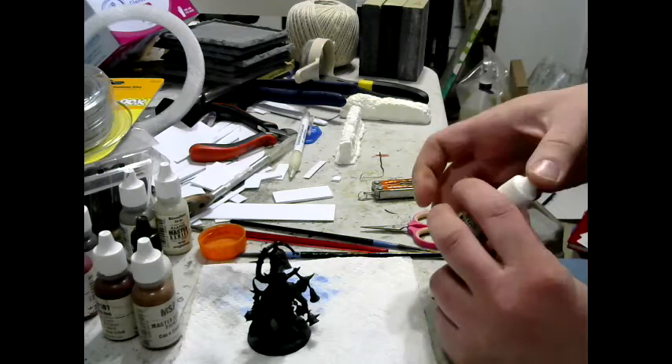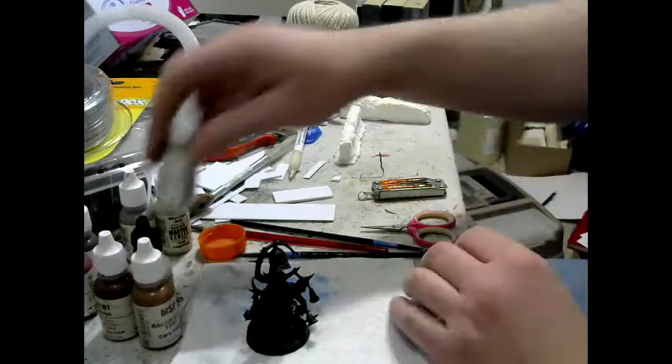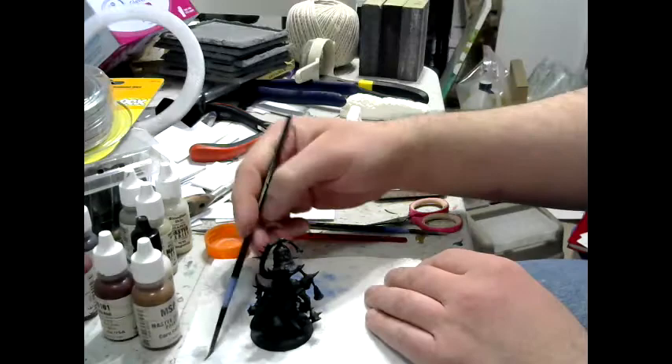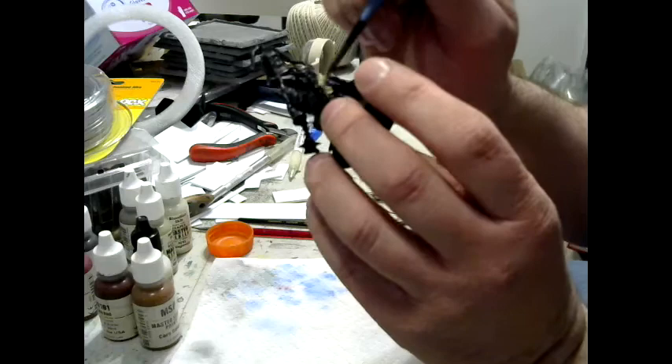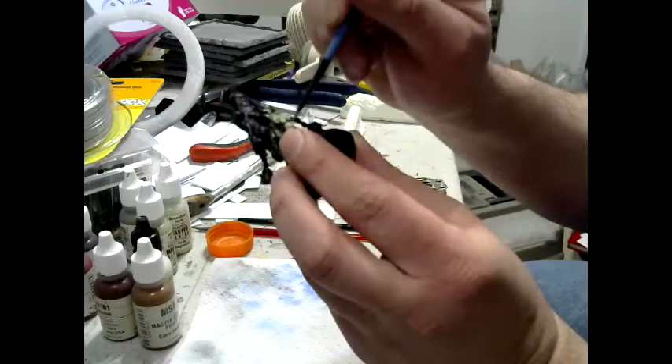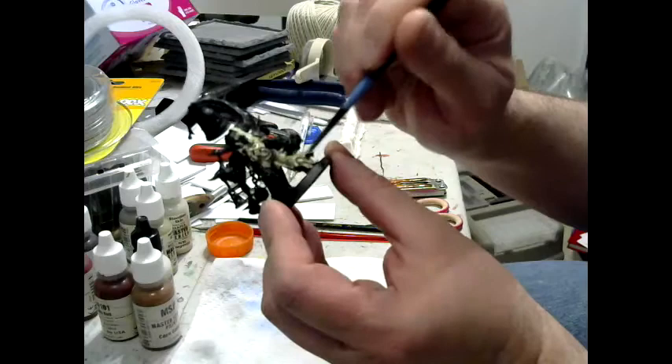Starting off with Moldy Skin 09149. Some of this greenish-gray will definitely be painted over with other colors as I go along, but this is going to be on the bulk of the armor.